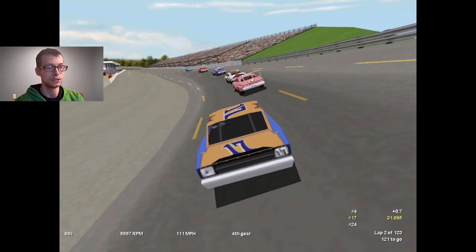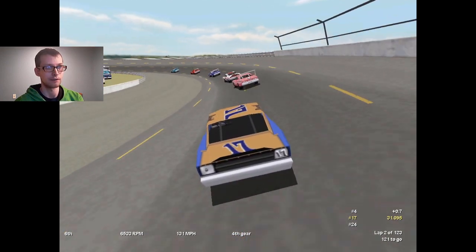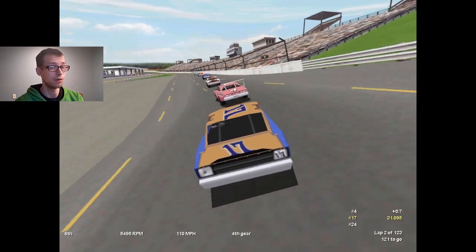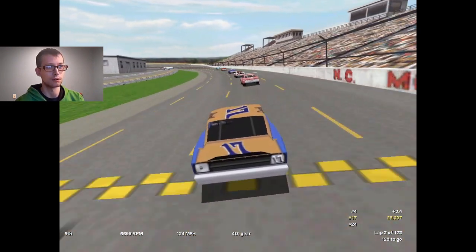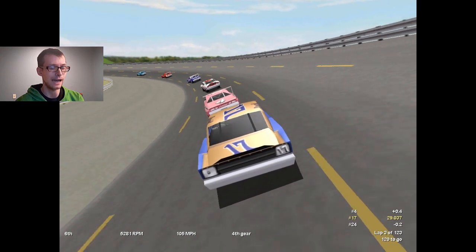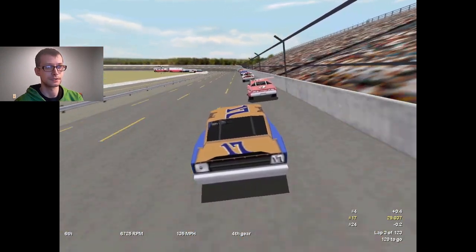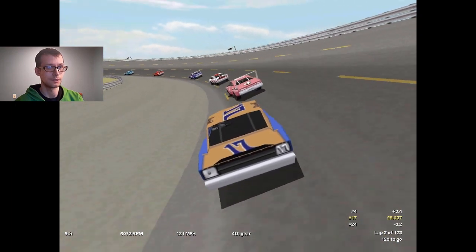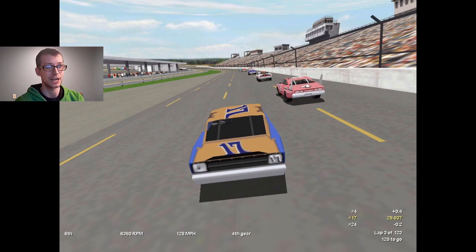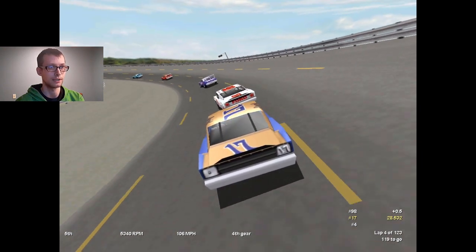122 laps to go. Don't know what kind of pit window we're going to have — it's probably halfway through the race. Whenever caution comes, I want to pit, get fresh tires, and have a little bit of an advantage. The four car — are you letting me go? Who drives the four car? I don't remember who drives what anymore at this point, to be honest. But I know I'm fast enough to pass these guys. I was faster in qualifying and I just passed a bunch of them. I want to pass but I don't want to stick my nose where it doesn't belong and get cut off. If this is as fast as I can be in traffic whenever my tires are fresh, I don't want to know what it's going to be like in traffic with worn tires.